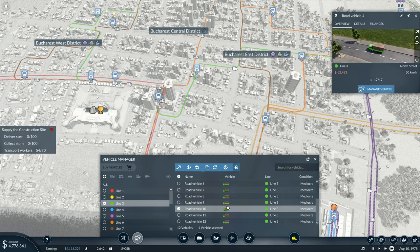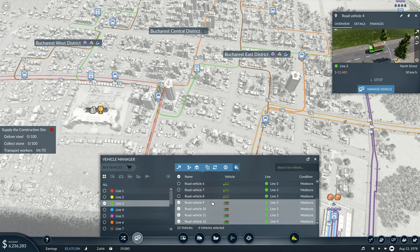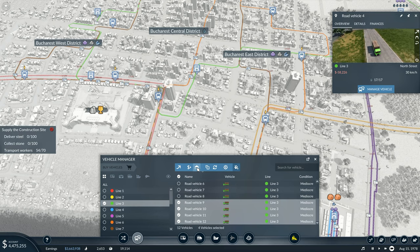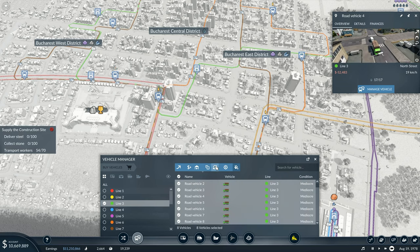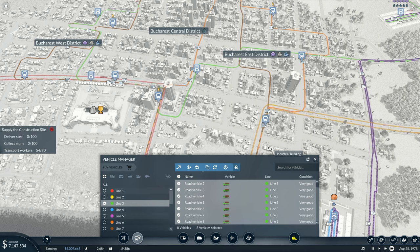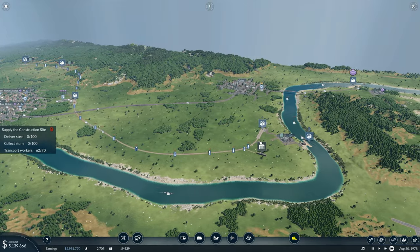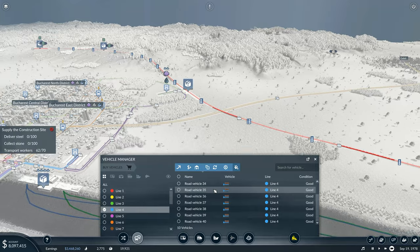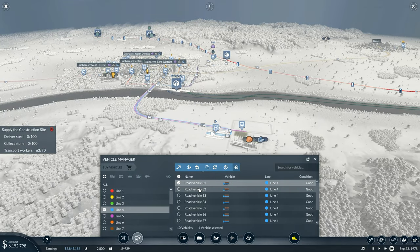We've got 12 of them, so I think the minimum thing we want to do is remove probably a third — we'll start by getting rid of four. Sell selected vehicles. Then I want to replace all the rest so we've got good condition ones. Replace for 1.6 million — they are all in very good condition now. That might start helping us make a little bit of profit. We're going to have to start going through some of these different lines and streamlining them, because we're losing way too much money.